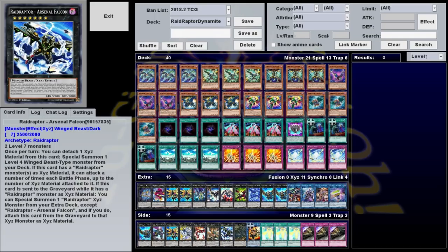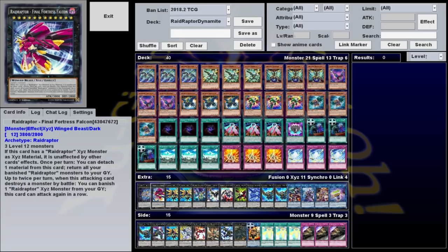This is a Dynamite deck, which is a term I use for a deck that has the potential to make really strong plays but needs a few turns to set up first. In this case, our really strong play is making Final Fortress Falcon — a rank 12 monster with 3,800 attack and 2,800 defense. While it has a Raid Raptor Xyz material, it is unaffected by other cards' effects. Up to twice per turn, when this attacking monster destroys a monster by battle, you can banish one Raid Raptor Xyz from your graveyard and attack again. Also once per turn, you can detach to return all your banished Raid Raptors back to the graveyard. Since it's unaffected by all card effects, your opponent either has to tribute over it with a Kaiju-like effect or attack over it, and many decks can't do either, which means summoning this thing is effectively your win condition.